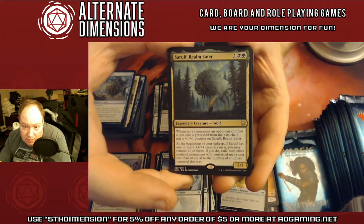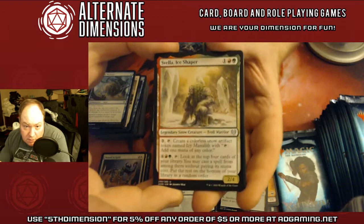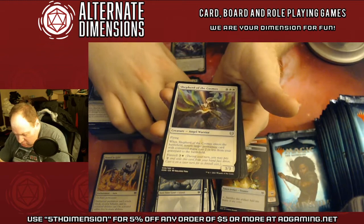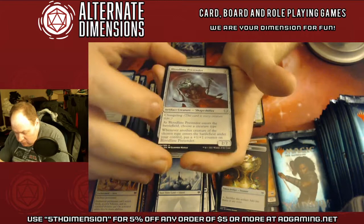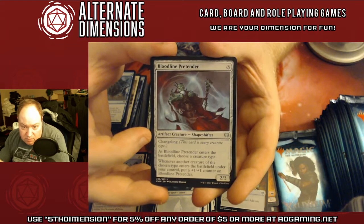Sarulf Rail Meter — basically you get to exile a bunch of cards based on a number of counters. Selvala Ice Shaper — really interesting design on that one for Red-Green. Shepherd of the Cosmos — I like the disc design as well. And a Shapeshifter — Bloodline Pretender. It can be any creature type, and whenever the chosen type enters the battlefield, he gets bigger.